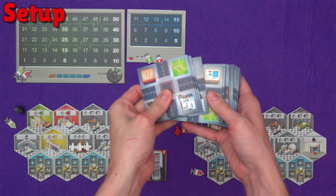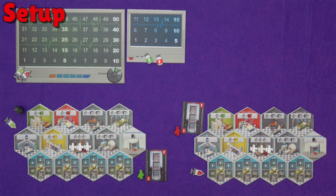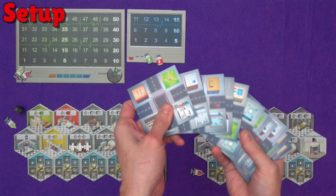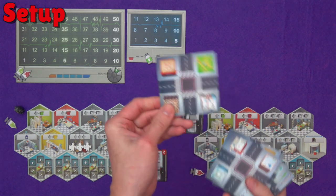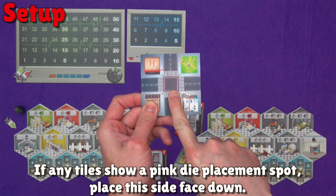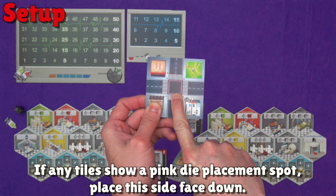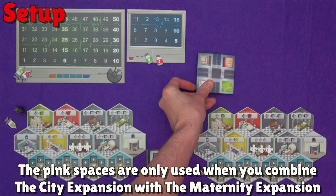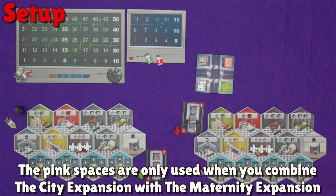Then we need to create the city grid, so you'll need the city tiles. The size of the city changes based on the player count. For this two-player example it's going to be a 3x4 city, so 12 tiles. For three players that would be a 4x4, so 16 tiles. And then for 4-5 players it's a 5x4 city and you'll need all 20 tiles. Now you select the tiles at random, but if any of the tiles you've picked show a pink die placement spot, you need to put that tile face down, because those pink die spaces are only used when you combine the city expansion with the maternity expansion.